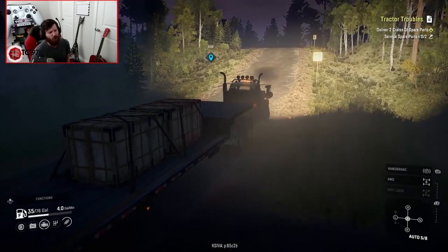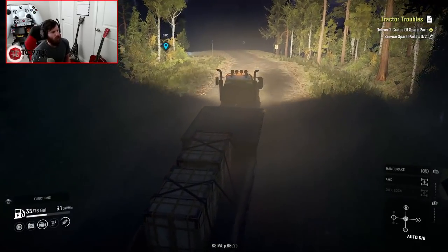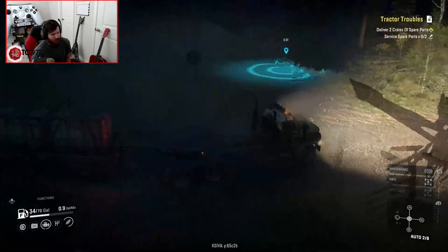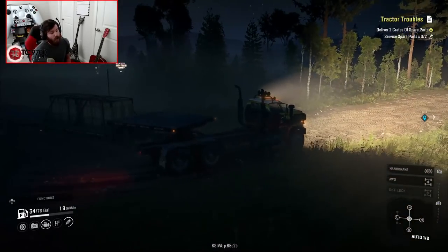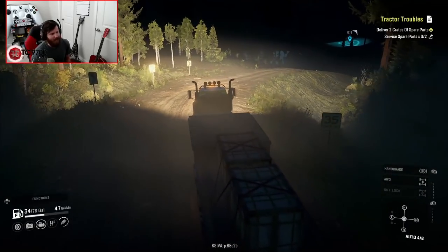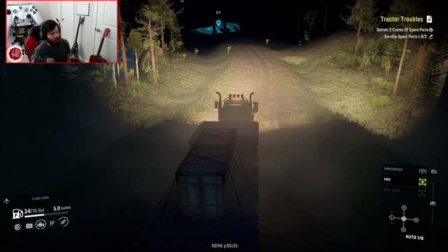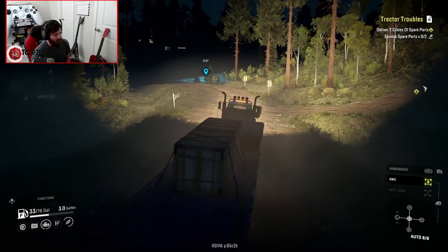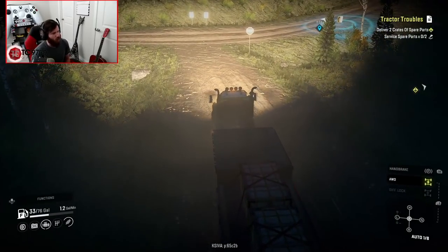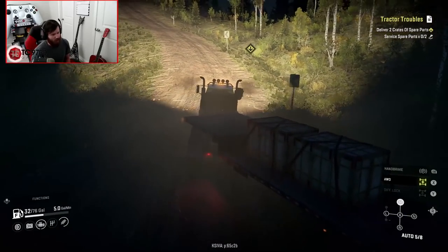Nighttime in SnowRunner is really good, but on a lot of maps — like the mud maps and the trail riding maps — it doesn't always highlight the vehicles in the best way. There are some vehicles that look amazing at night, like Lime's work-in-progress 2017 F450. But this map does a great job of highlighting not only the vehicles but the map itself at nighttime. My horn is so ridiculous — it knocks over mailboxes. Not stopping for this stop sign, it's the middle of the night, I'm just gonna send it through.